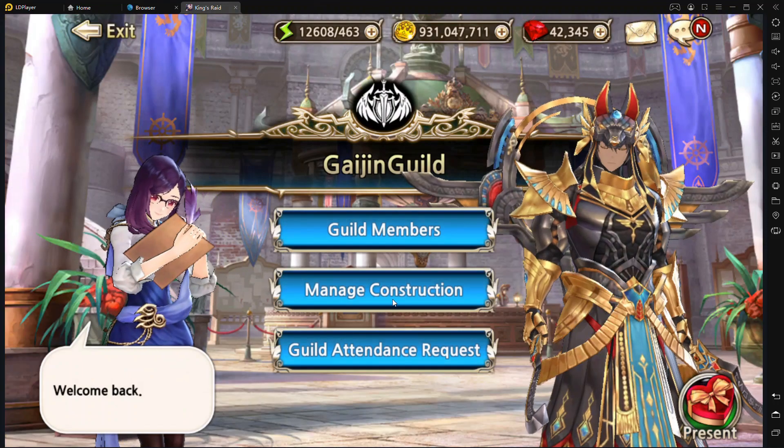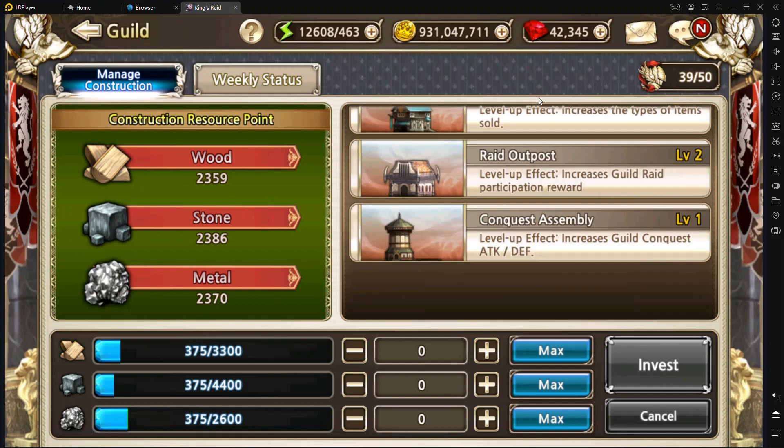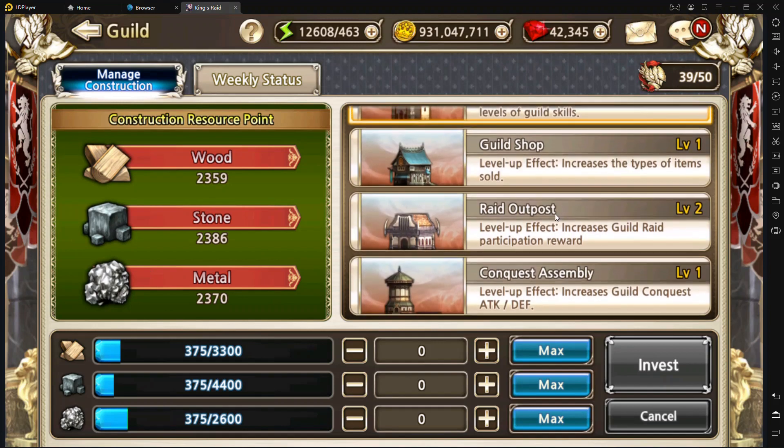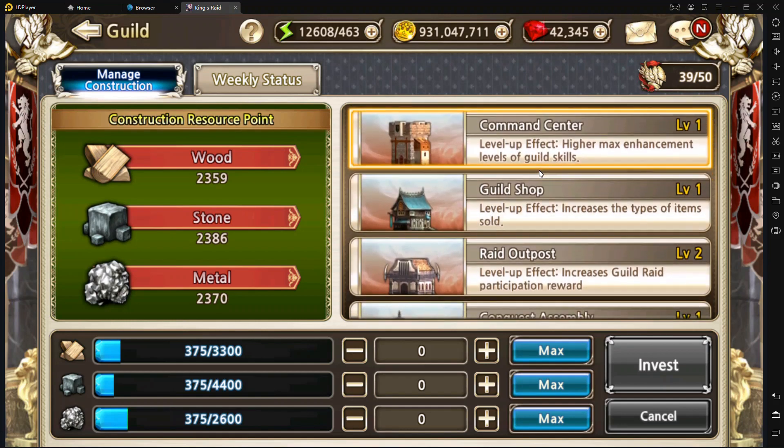Another thing is that when you do your raids at the guild raid outpost, you're actually giving the guild master various currency — wood, stone, and metal — to upgrade the various shops throughout your raid. Our guild is still pretty new, so we're still working our way up and trying to upgrade as much as possible. Upgrading these gives your guild better buffs and better rewards, so it's awesome to do as many guild raids as possible.